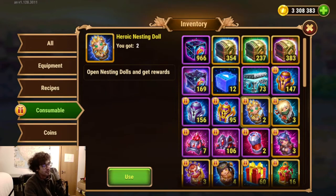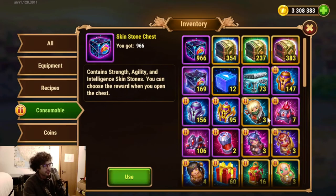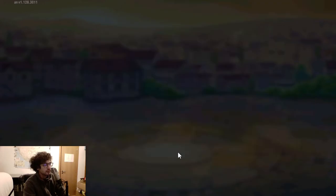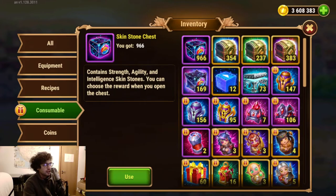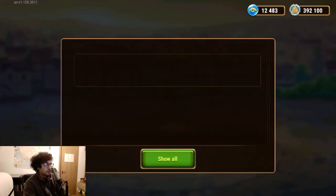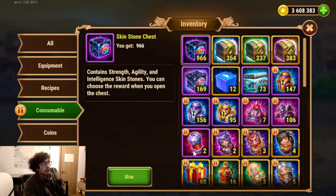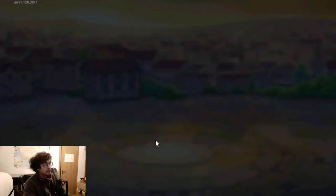This is what happens when the game is leaking memory and just becomes awfully slow. I suppose if I would check my memory state right now on this computer, it would be overwhelmingly out of memory. Let's keep opening — it's for Lian, I believe. I'm pretty much under 19% free memory, but I still have a lot of memory available. Maybe the VM here doesn't have enough.